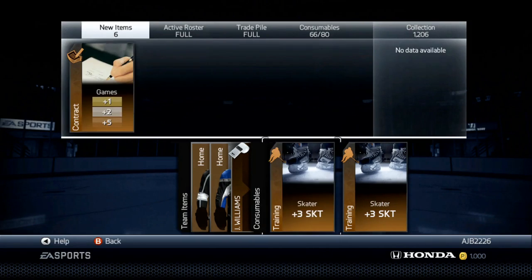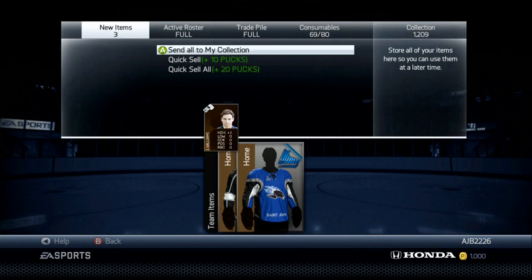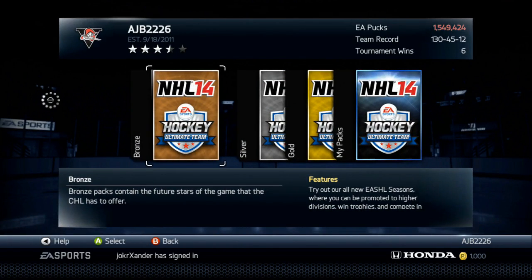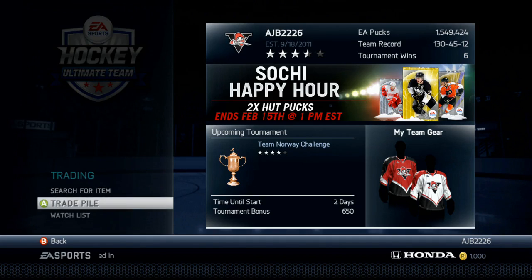Honestly, you have to try these bronze packs. If you get a rare bronze player, that usually pays for the entire pack by himself. Contracts are almost guaranteed to sell at 100 pucks. So if you sell each of the 12 items equivalent to 100 pucks, you're doubling your money.